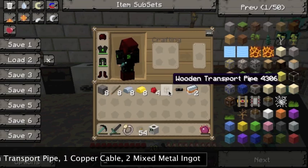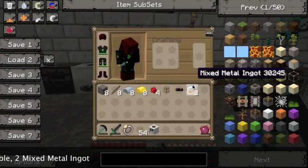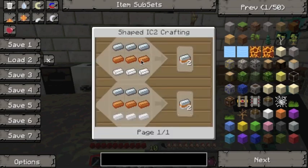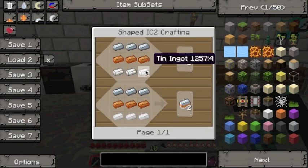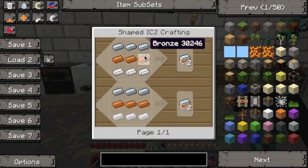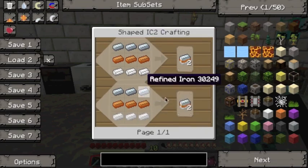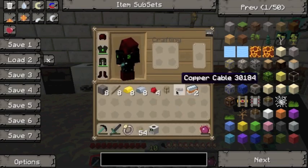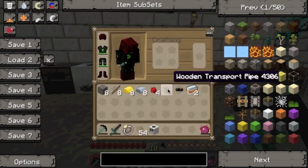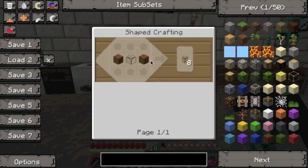If you don't know how to make some of those last three, I'll show you the recipe quickly here. The recipe for mixed metal ingots is three refined iron, three bronze, and three tin on top of each other like that — and that makes two, and you only need two. For copper cable, it's three copper and then six rubber, basically — very simple. And the wooden transport pipe is just a bit of glass with wood either side of it, and you only need one of them.